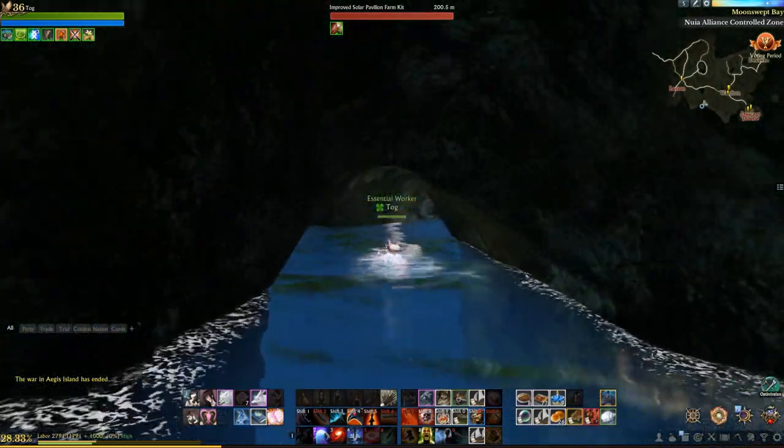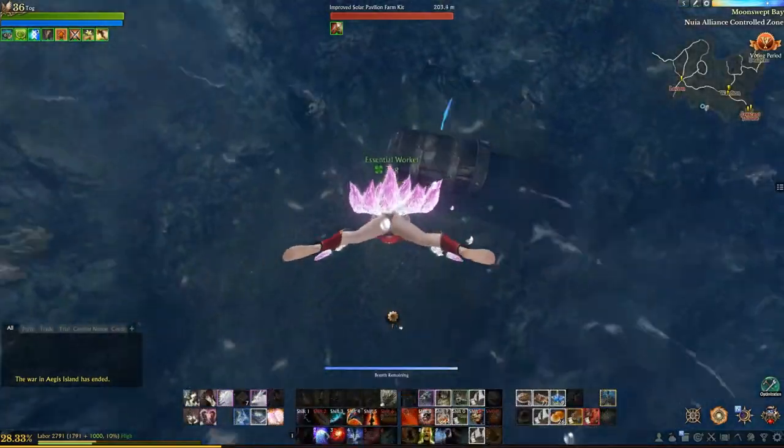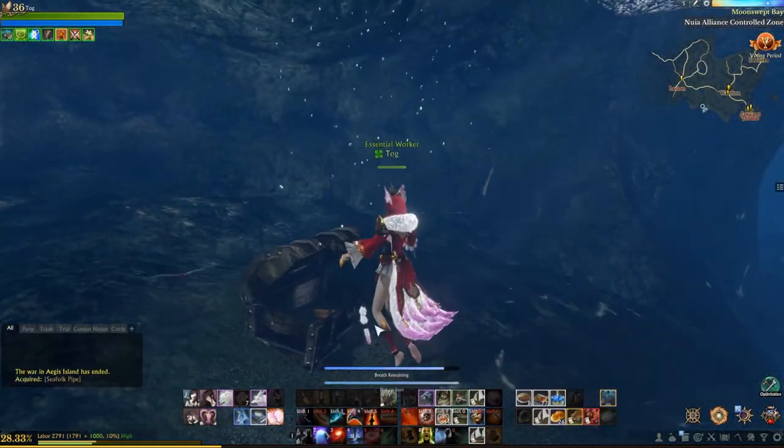Once you get to the back, you'll need to swim under the water and there will be a chest that is sunken. Once you open it, you can obtain the sea folk pipe.